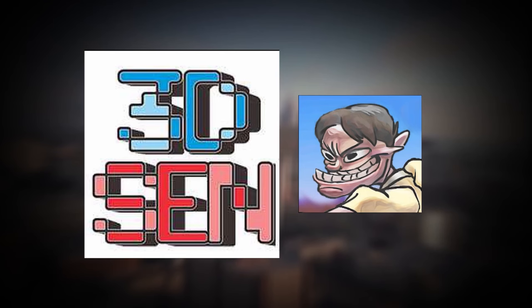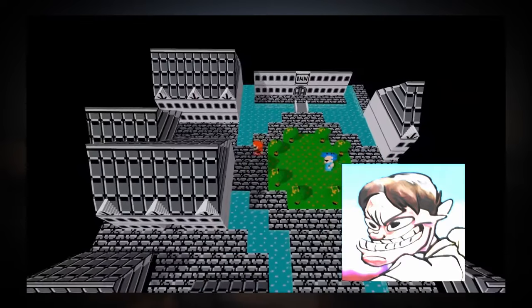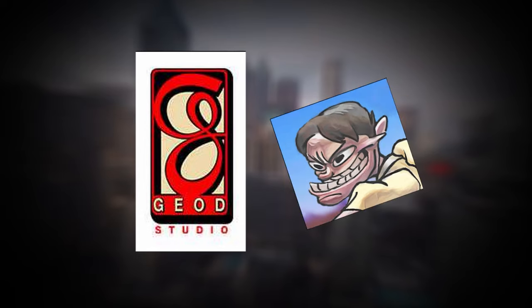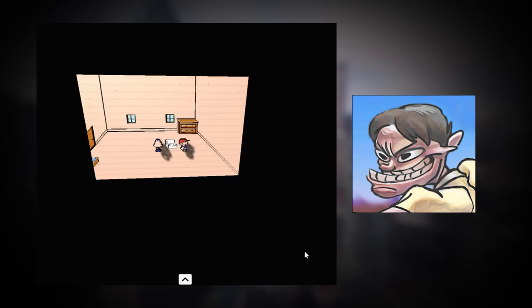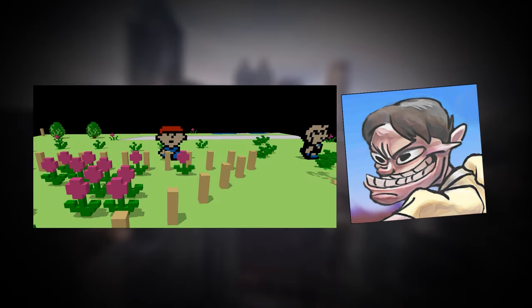Earthbound Beginnings 3D Sen: 3D Sen is an NES emulator that is the first of its kind since it can play NES games in the third dimension. In 2016, the creator of 3D Sen, Geode Studio, uploaded some gameplay footage of Earthbound Beginnings running in this emulator. It definitely looks like there is still some optimization left to be done, but it's a work in progress. As it currently stands, this 3D profile is still under development and there are no plans to release it publicly as of yet.